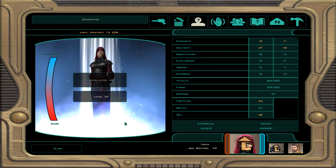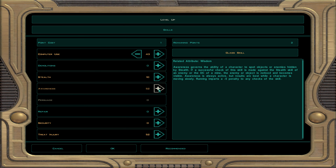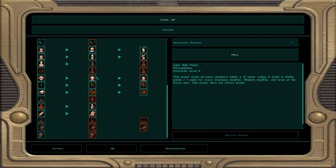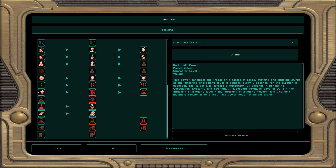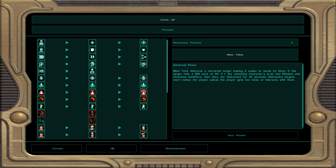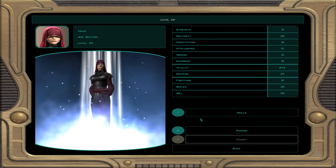Now we get Visas to level 50, the last level of the game. Skills: computer use, awareness, and treat injury. For powers, at this time we can only pick one — I'm going to select choke. It drains hit points and foes get minus four penalty to constitution, dexterity, and strength. This is a great move to troll some foes. We could do the scream power instead, but the choke line is good enough for her. That's it for force powers — locking in choke. We're done leveling up Visas from level seven to fifty.